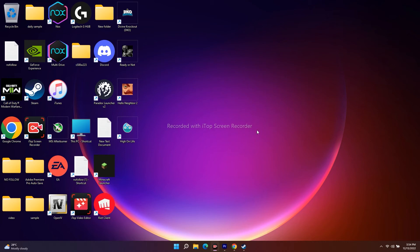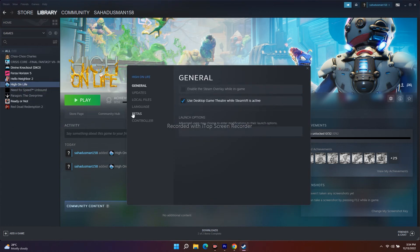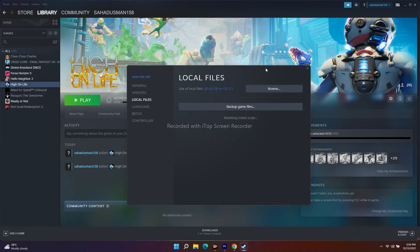Next, verify the integrity of the game files — this is an effective method. Go to Steam, right-click the game, go to Properties, click Local Files, and click 'Verify integrity of game files.' This will take some time, but it fixes issues caused by corrupted or missing files. Many of you may already know this step.